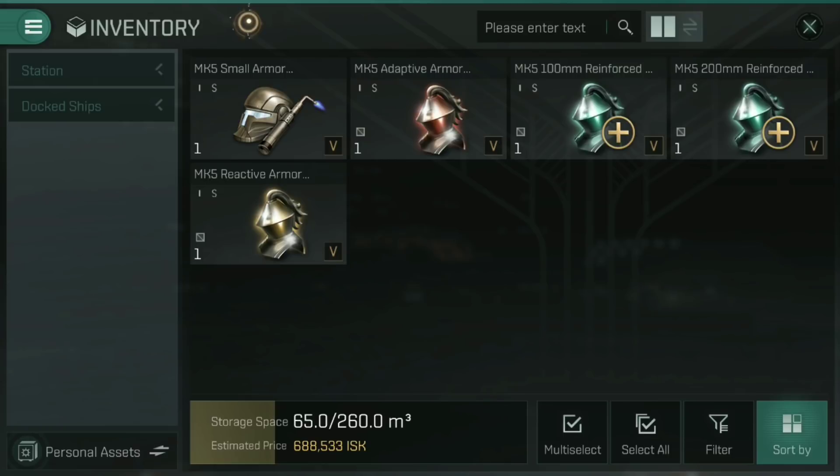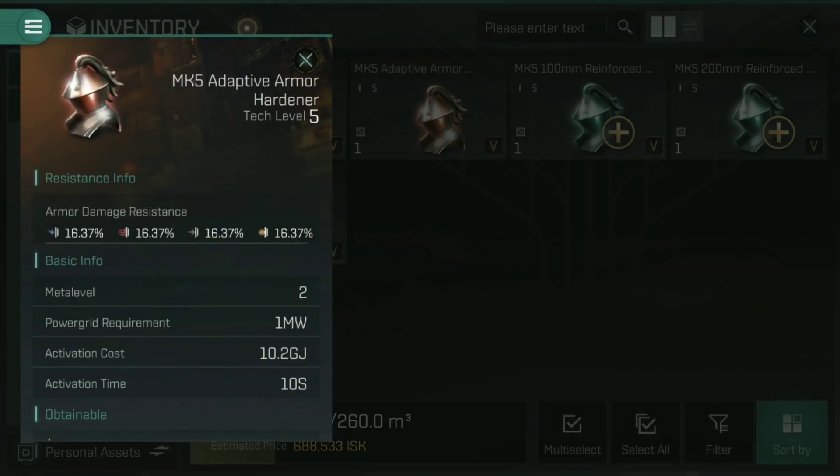Finally, for armour, we have armour hardeners — in two varieties: adaptive and reactive. The adaptive armour hardener has an activation cost of 10.2 gigajoules and each activation lasts 10 seconds. As long as the Mark V adaptive armour hardener is active, it applies a 16.37% increase to all of your armour resistances across the board — electromagnetic, thermal, kinetic, and explosive. But remember, with how resistances work, this only applies into the vulnerability gap. If your armour already has a 50% resistance to electromagnetic, this doesn't take it to 66.37% — it only applies that 16.37% to the remaining 50% vulnerability, working out as an 8.185% increase, giving a total of 58.185%.